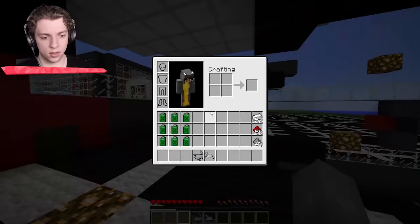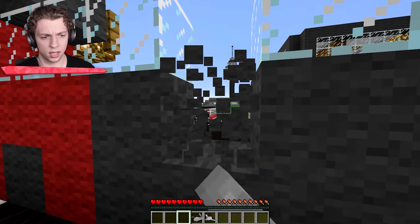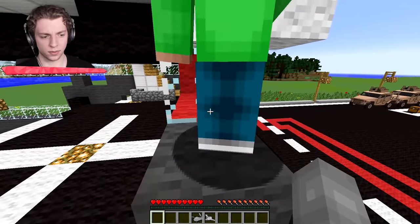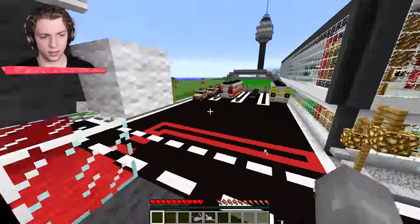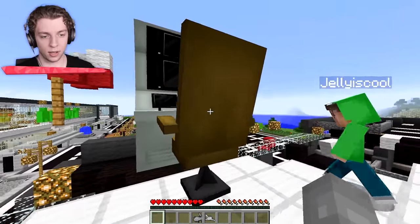I can't believe you blew it up, Jelly. Did you have any blocks, Crainer? I don't have any blocks right now. I'm trying to build a staircase here. Thank you for fixing the problem you created, Jelly. There you go — I'm really good at this. Great job, Jelly. Interesting placement — it's floating.